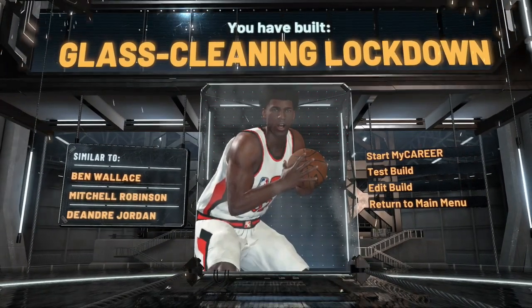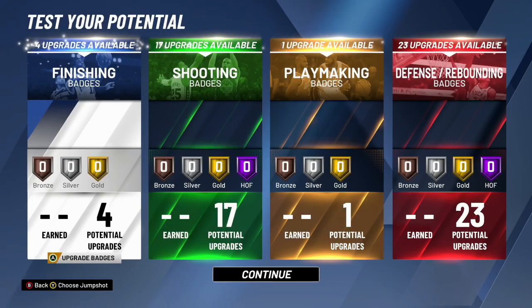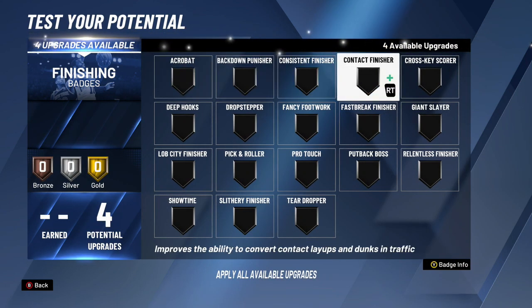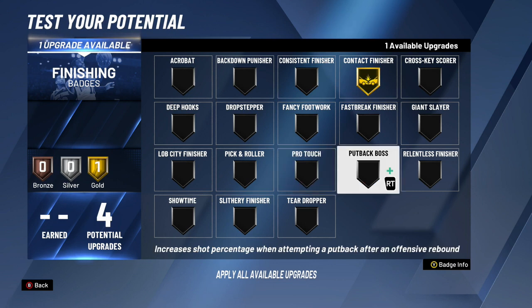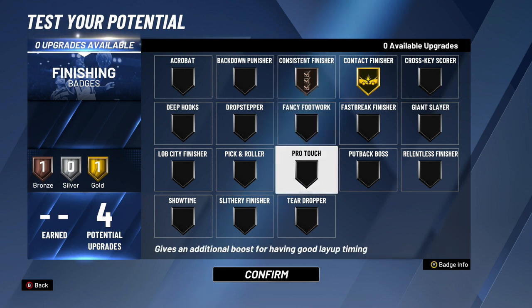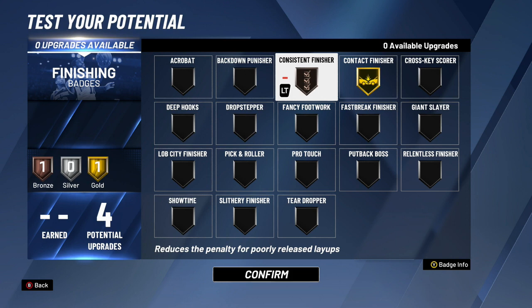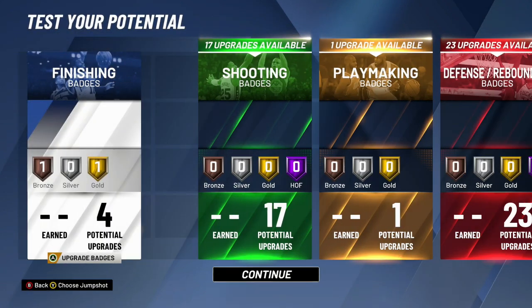Now for badges on this glass cleaner lockdown build. For finishing, I go gold contact finisher. Because you'll want to use no meter — using the meter will make you miss a ton of shots — your layup timing will be off, so you'll need bronze consistent finisher to compensate for lates and earlies. So: gold contact finisher and bronze consistent finisher for this build.